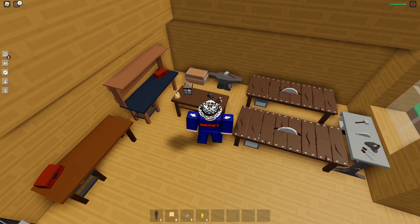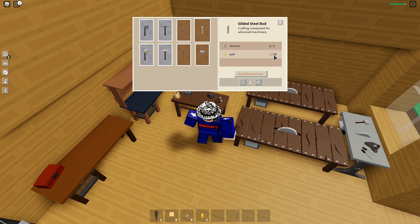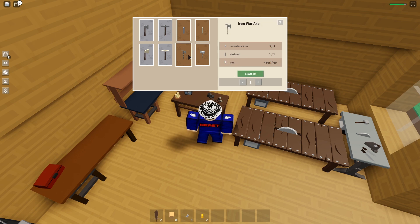We're going to check out the Iron War Axe. If you go to the anvil here, you can see the new Iron War Axe costs 3 crystallized iron, 1 steel rod, and 40 iron. They also got the new Gilded Steel Hammer, which costs 40 gold, 1 Buff Quartz Crystal — which drops from the new mob — and 1 Gilded Steel Rod, which you can make right here. That costs 20 gold and 1 steel rod, which is pretty rare. You have to grind a lot for 40 gold.